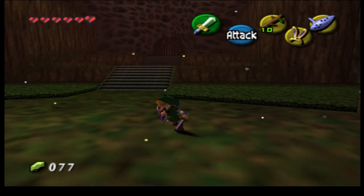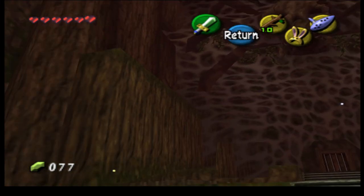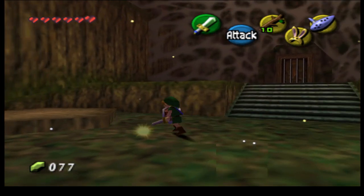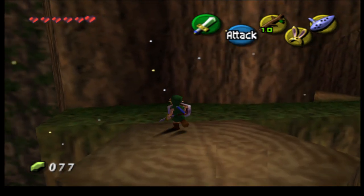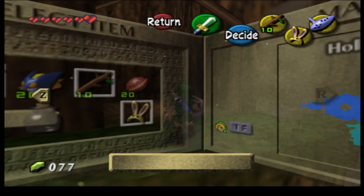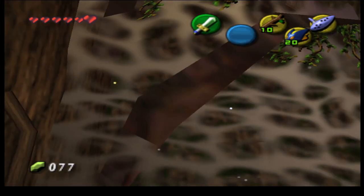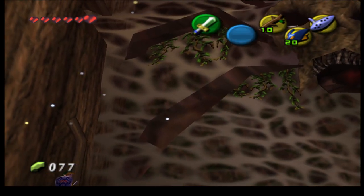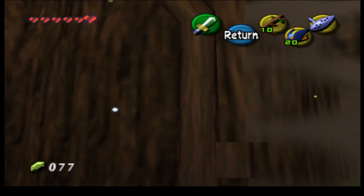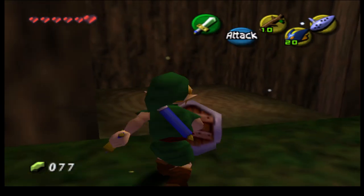There's a locked door there we can't get to. We just got some bomb shoes. If I remember correctly, there's something in here we've got to do. So the angle here is kind of funky but we need to use bomb shoes. I think there's a switch somewhere over there if I remember correctly.